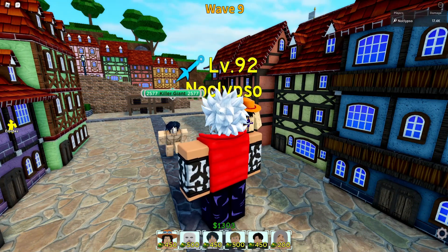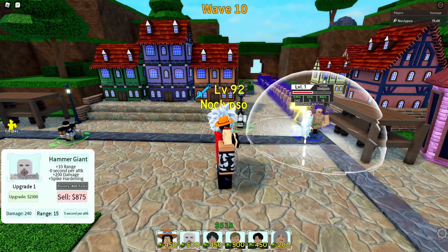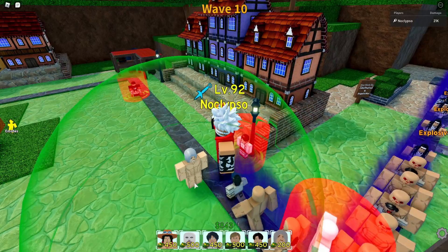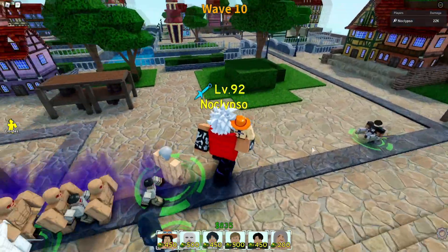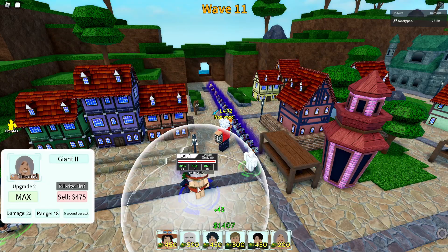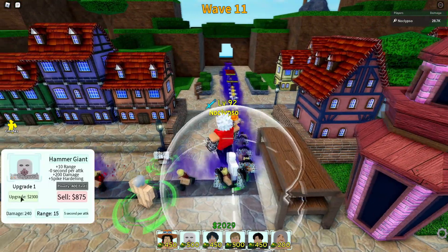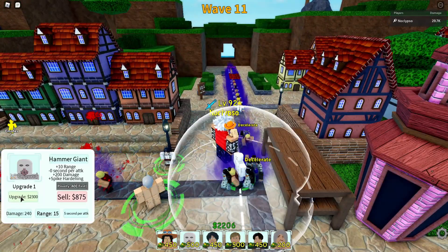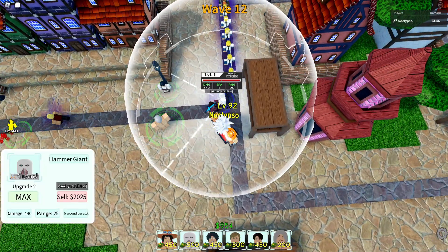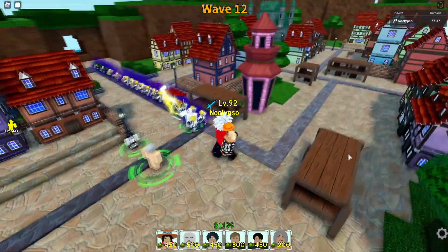We got the killer giant with 2.5k HP. I'm at only wave 9. Got my Eren maxed out. I'm gonna place down Erwin — the main man who will carry this team. Look at that: 15 damage every 5 seconds, 18 range, single target. The maxed upgrade is 23 damage every 5 seconds and applies bleed. I never knew these units applied bleed — that's pretty cool. I'll upgrade the Warhammer Titan and then set up two Erwins and do the infinite Erwin buff.